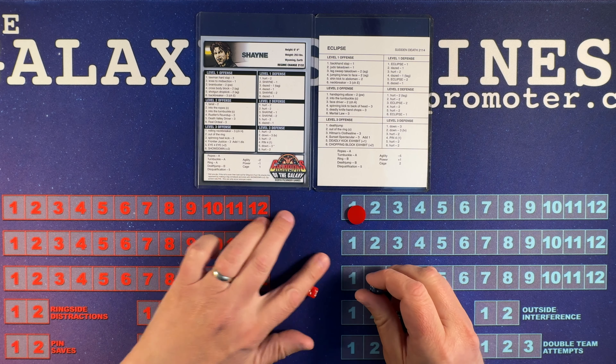Shane hits him with the Rustler's Roundup. And 2, down 3. Eclipse will leave the ring — there's no DQs or countouts here. Oh, and he rolls low, so he will win the brawl outside of the ring, and come back in and roll on level 3.